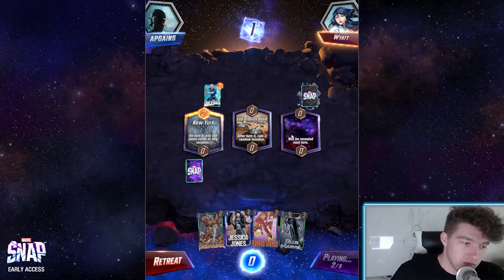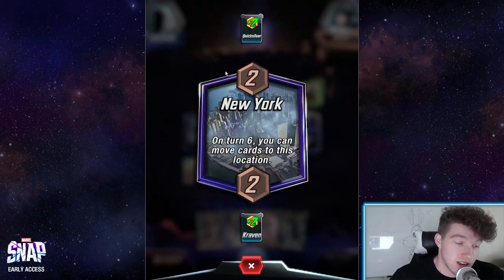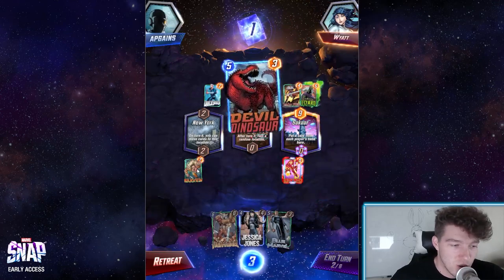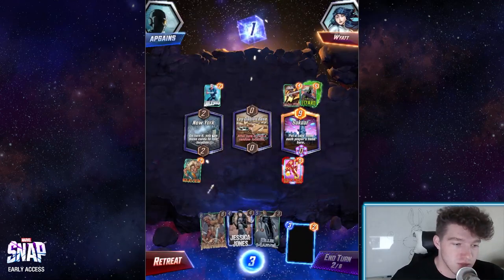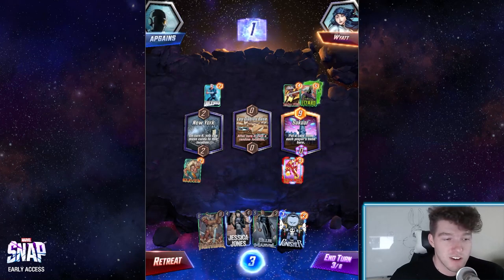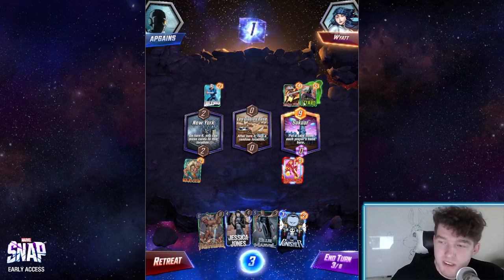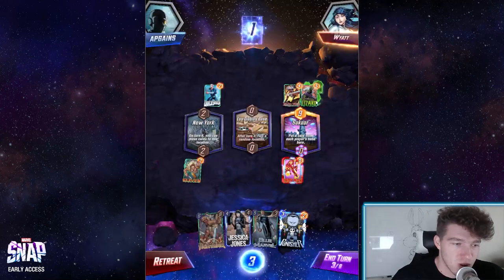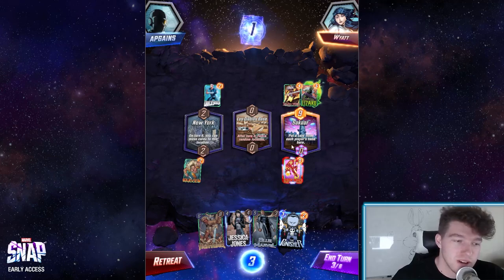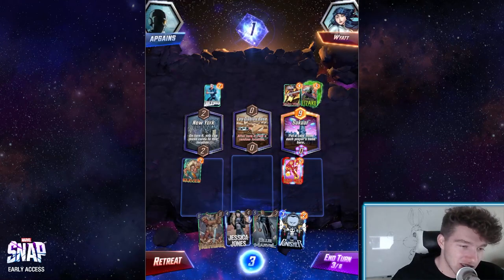Very early on, you want to make sure that your Kraven is in the leftmost slot. I currently have a New York here, which is perfect because you can move on turn 6. You always want your Kraven in the leftmost slot because Heimdall moves everyone to the left. You're going to stack up a couple here, a couple here. Hopefully you can bait them into doing something like this — they're overplaying the right side of the map. Got lucky, got an Iron Man played for free here — not going to complain about that.